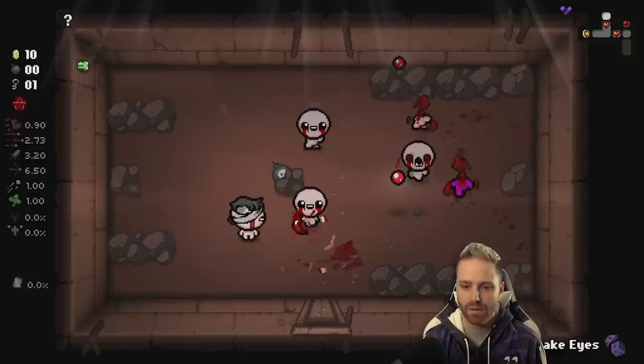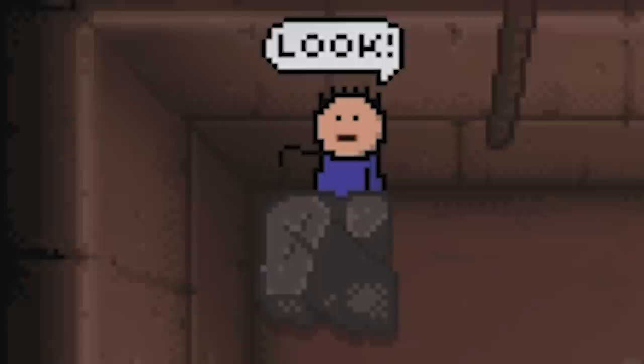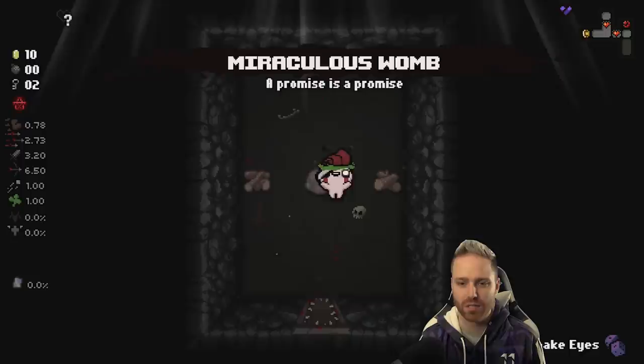You're just as dumb as this rock. Let's see you save that time when I come back with a bomb. Who needs RNG with skills like these? Two chips, go. Crabbing pills? What do you got here - Miraculous Womb. On pickup, adds an orbital of Jacob and Esau. Jacob familiar has less damage but shoots slightly faster. Esau familiar shoots less but does more damage.